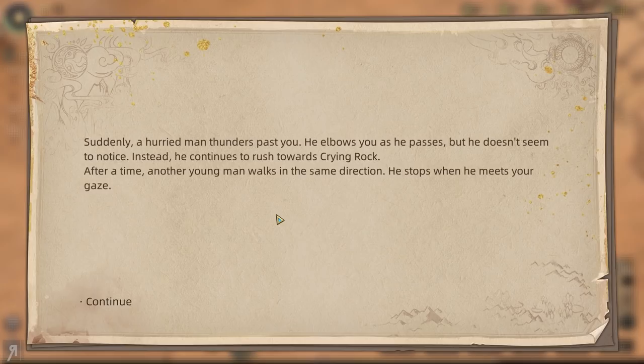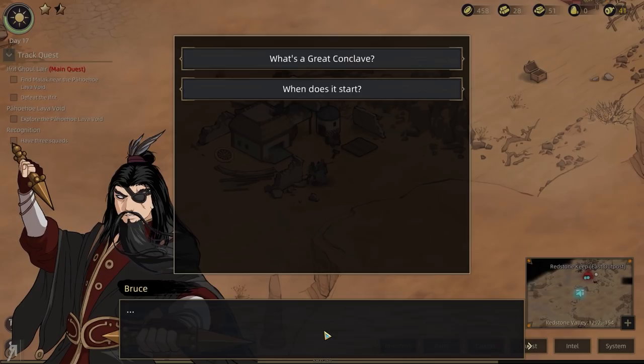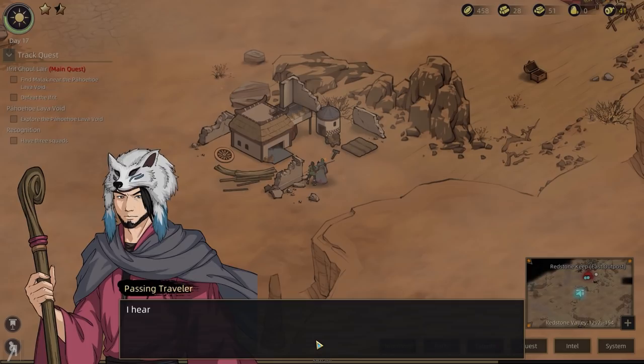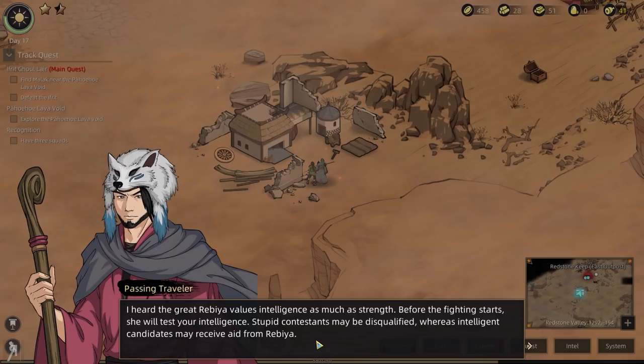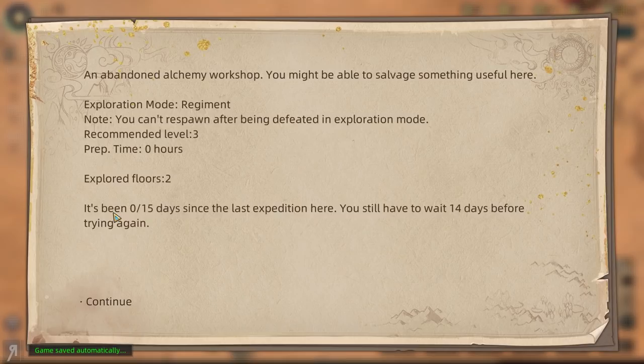Suddenly a hurried man thunders past you — he continues rushing towards Crying Rock. Another young man walks in the same direction and stops. "Sorry, that's my older brother — we're going to join the Dacan's great conclave. The great conclave is held near the settlement east of Tryptych's Rock. The Dacan leader, the beautiful Rebea, organizes it. The winner gets a treasure from the days of old Jamal City. It starts in one day and lasts for 30 days. The great Rebea values intelligence as much as strength — before the fighting starts she will test your intelligence."